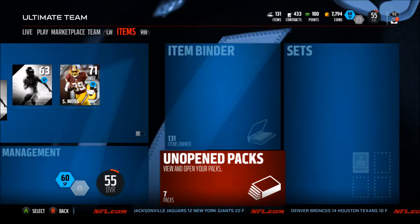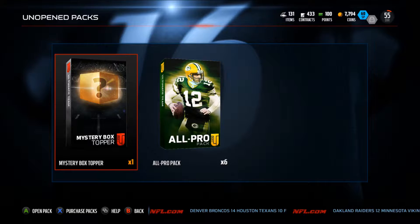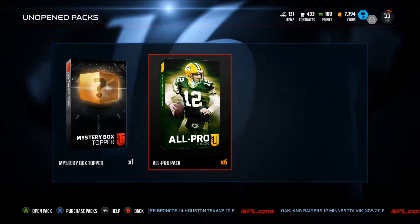We're going to go and open the bundle right now. I think you get six packs — yeah, six packs and a topper. The topper is the mystery box where you can get any of these new mystery promo things. I'm not sure what they are, but they all unveil on different days. Some are limited, some aren't, and you never know — it could be like 99 overalls a month after the game comes out. It'll be crazy, so who knows what could be in them.